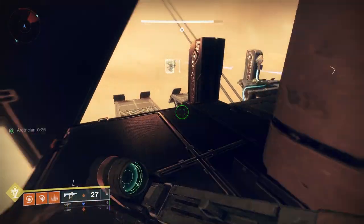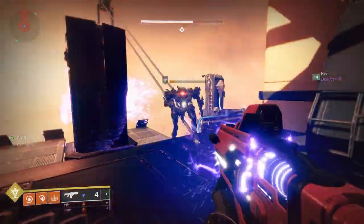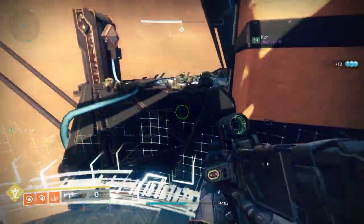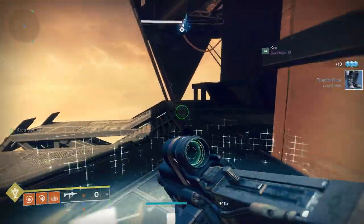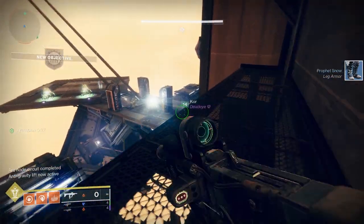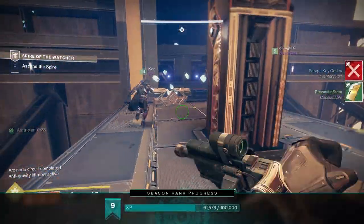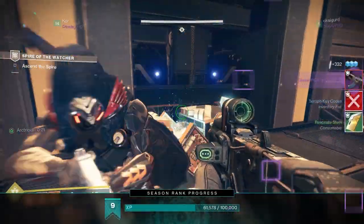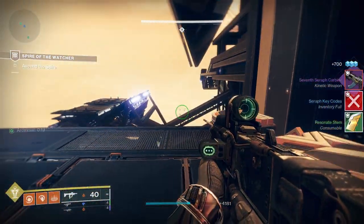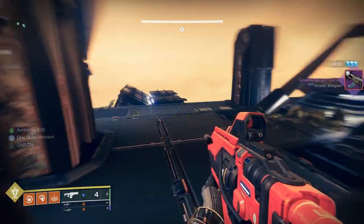First up, let's have a look at how to get the 7th Seraph Carbine. To get this updated and reissued version, you have to take part in the Spire of the Watcher dungeon introduced in Season of the Seraph. You can find that over on Savathun's Throneworld next to the Enclave, and you have a chance at getting the 7th Seraph Carbine dropping at the first chest once you start to ascend the Spire.